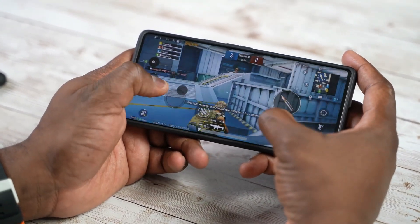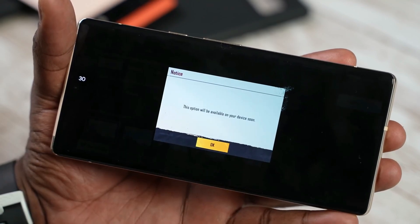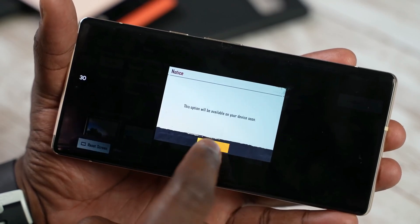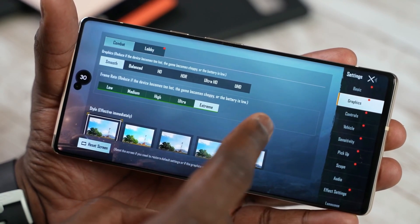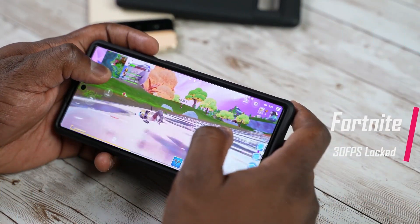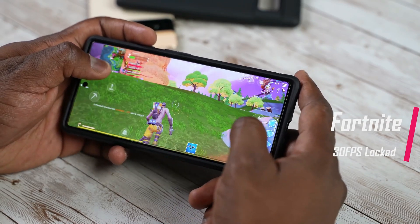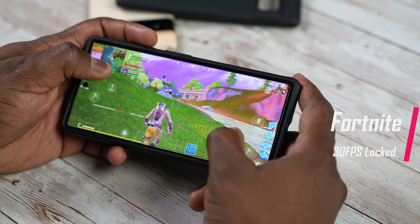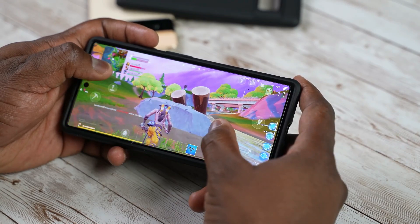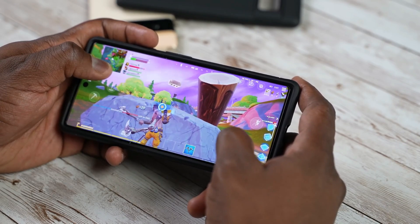The one thing we could not do is play on Ultra HD Ultra, which said it was not available. This doesn't mean the processor can't handle it — it just means it's currently not available from the developers. The performance is much lower and that might be some of the issues we're seeing with games like PUBG and Genshin Impact. But setting that aside, when it comes to higher frame rates, it does evidently meet those demands.